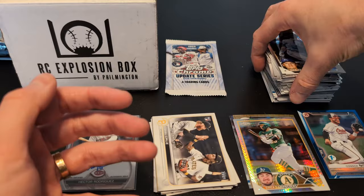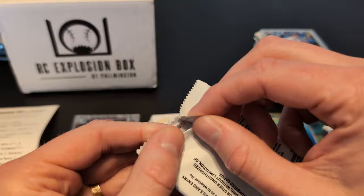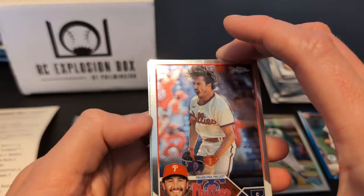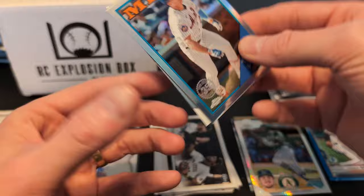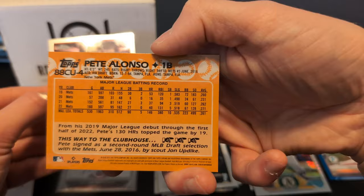This is our last one — 2023 Topps Chrome Update, also a hobby pack. Looking for Elly De La Cruz, Matt McLain, Grayson Rodriguez, Nolan Jones — all would be top hits. We got something interesting: Garrett Stubbs, a Joey Wendell, Pete Alonso 35th anniversary, and behind that is a Josh Young rookie. Not bad.